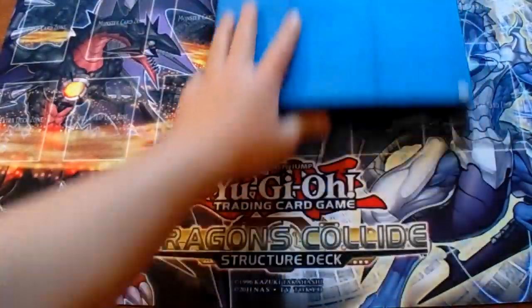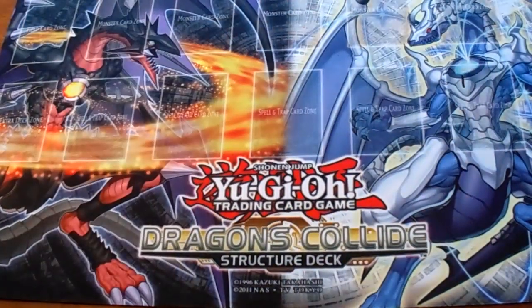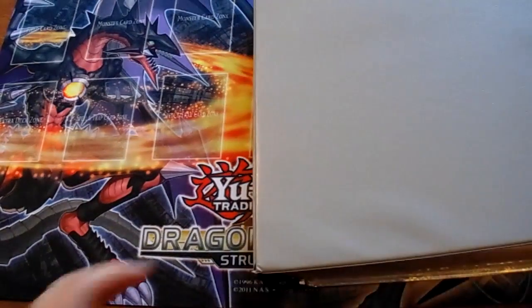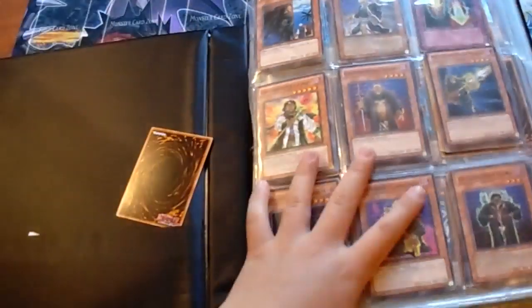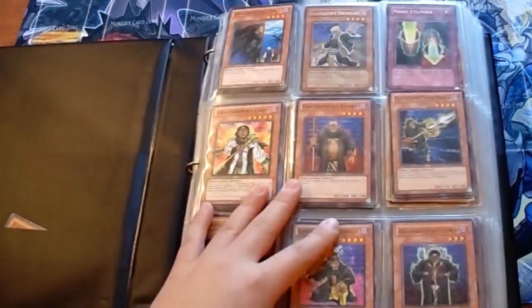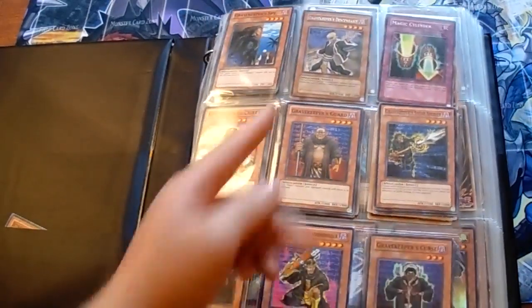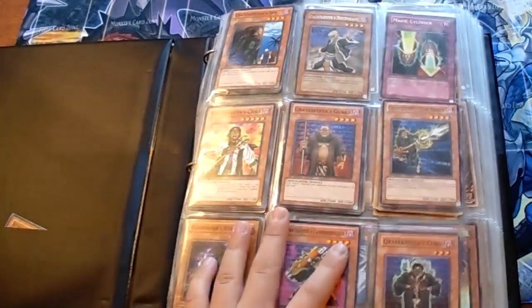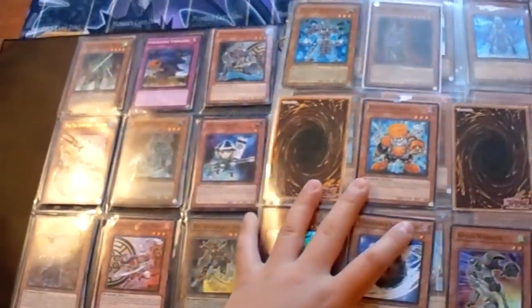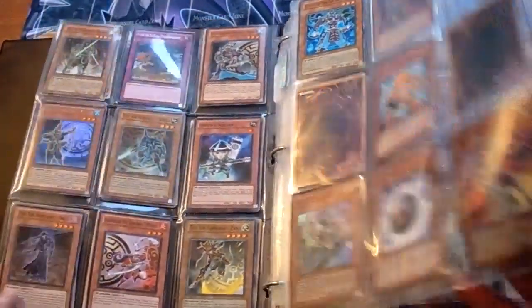Now I'm going to show you guys my other binder — this is my Common Binder. There's a lot of useful stuff in here; you guys can make a lot of decks with this. Gravekeeper stuff mostly — you can make a full deck from this page. I'm looking for Gravekeeper Recruiters. I mostly have more than three copies of each card.